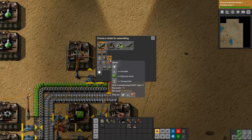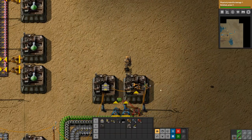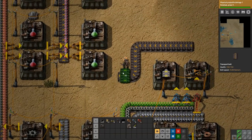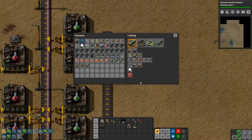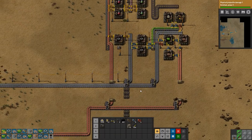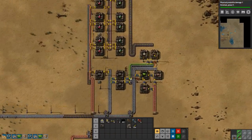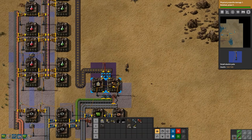Here and here — we want you to make this and run it up here. We only need normal inserters for this because it takes so long to produce that fast inserters are just overkill. So let's cancel those fast inserters and get our regular inserters. We do need fast ones for this though.